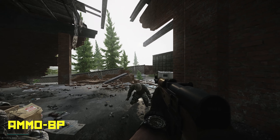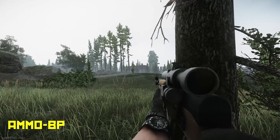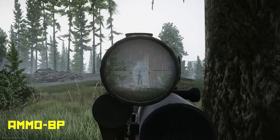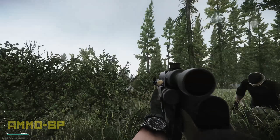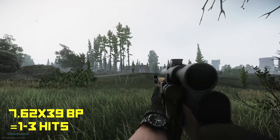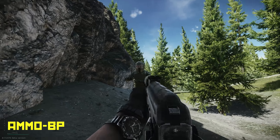On to the SKS, point blank, using BP ammo — it one-taps. So I tried it at range to see what the drop-off is. It's kind of hard to see, but I did hit him every time and was getting confirmation of headshots. 3 hits at range — I'd say probably 2 to 3. BP rounds are also good against flesh.